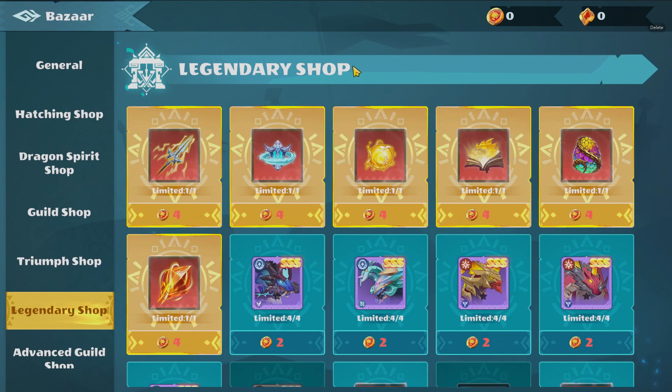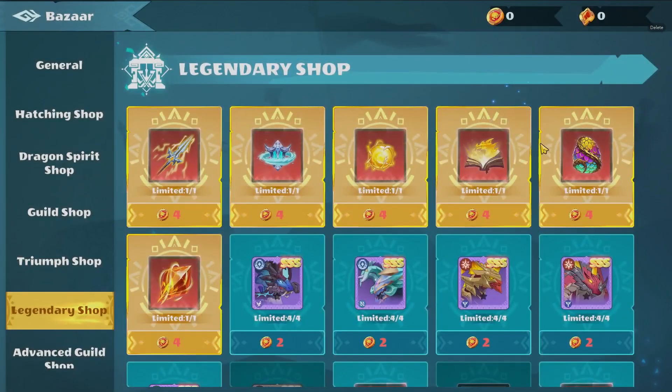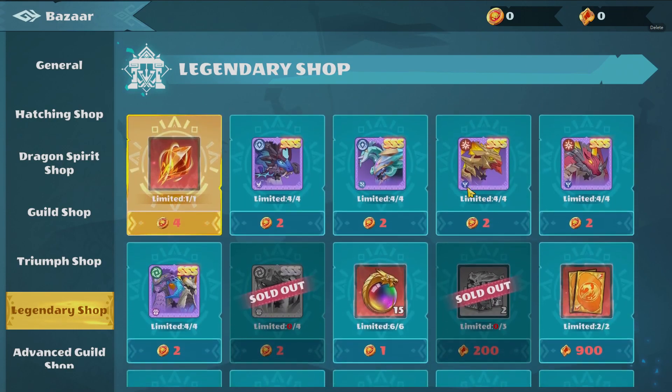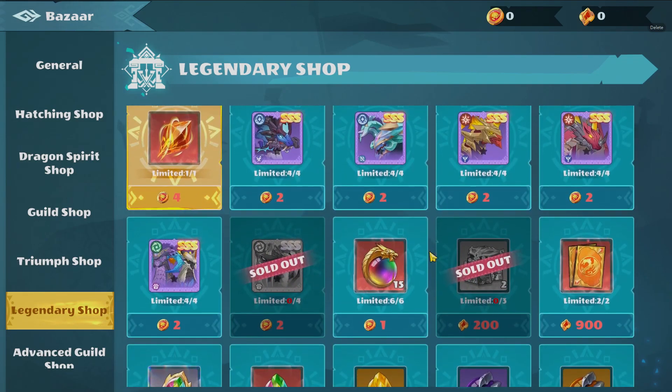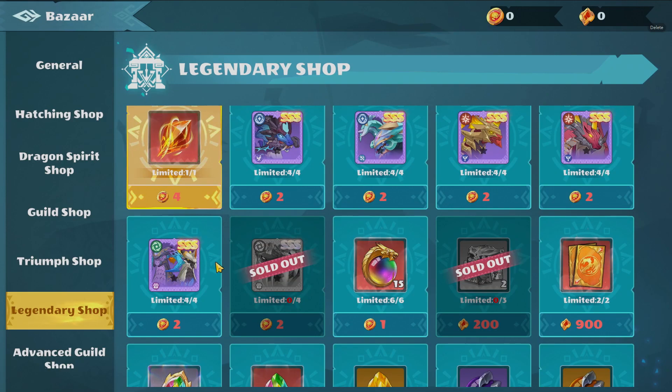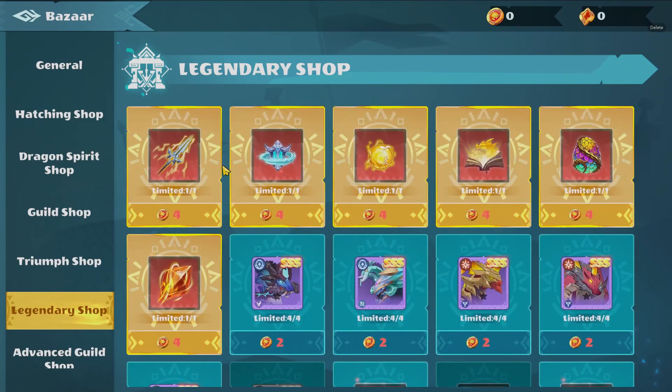Before we check out the summons, let's first check out one change that got into my mind pretty quick. The legendary shop got some changes. We got now the prismatic egg in the shop, which is pretty awesome. This is really good for your rogue dragons — it's the best in slot. It costs 4 marks, so definitely worth it. And some other upgrades here. You see some dragons added; good rewards here.